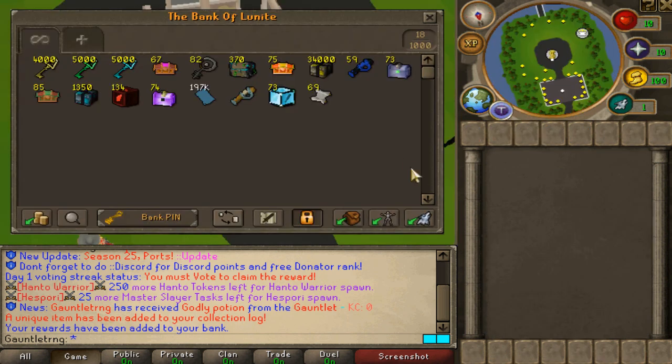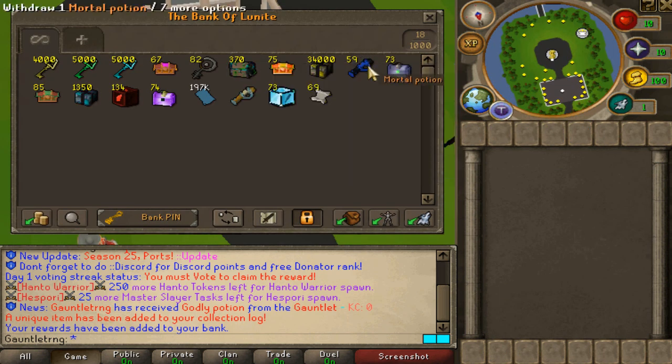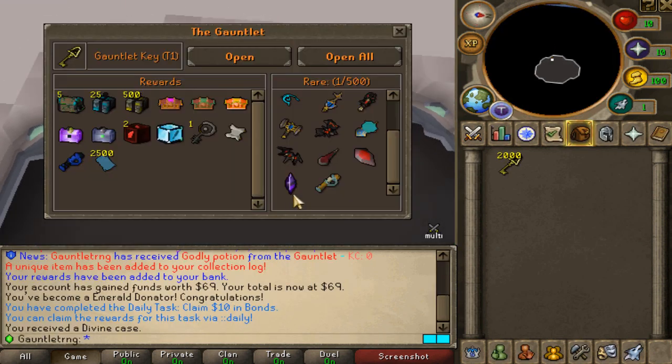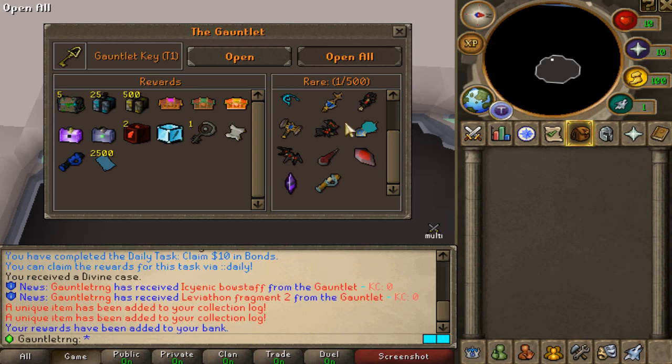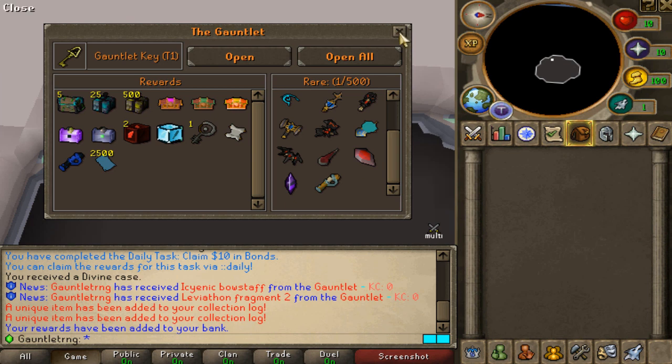One of the nicest quality-of-life things you'll get is all those mortal potions — they're very OP, so getting those is very satisfying. You definitely want to be using those; they're one of the most OP potions you can get. Here's all the common loot. Going ahead to open the next 2,000 — I want to see a lot of unique drops. Come on, game!